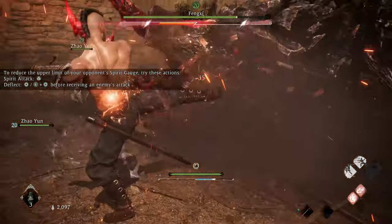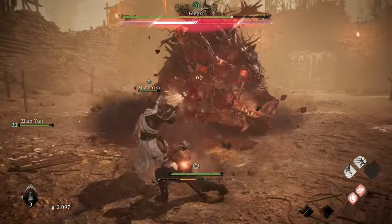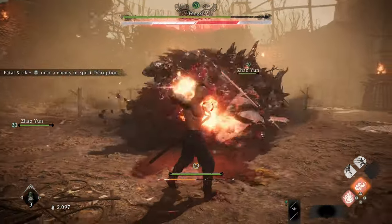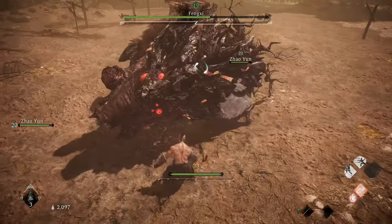Go to town after every deflect. Get in some strikes before you do the crit, but don't get greedy. Its stun is usually short-lived, so don't take too long before doing the critical strike. While it's getting up, you can do a few light attacks to build spirit.